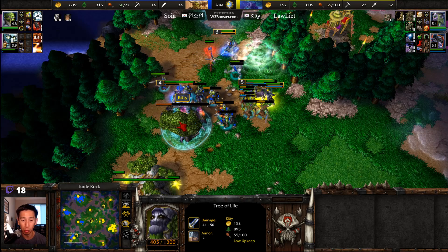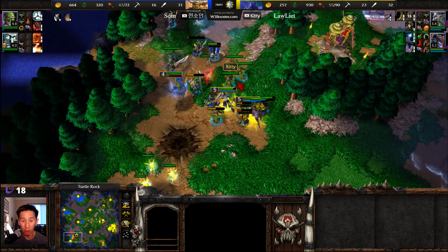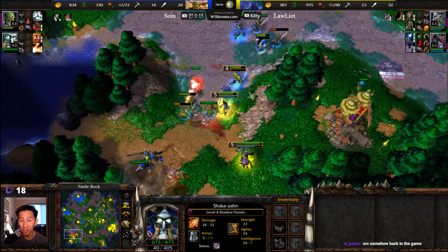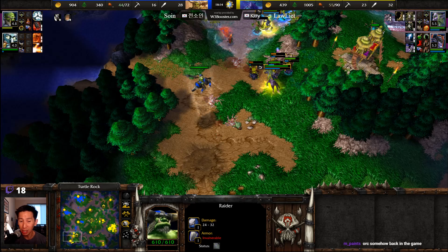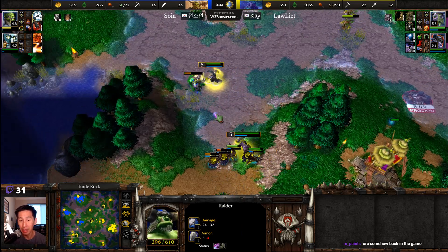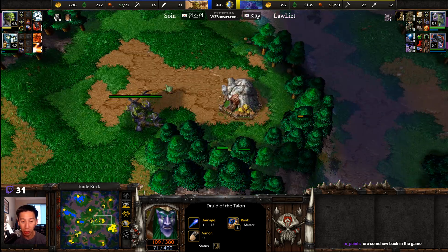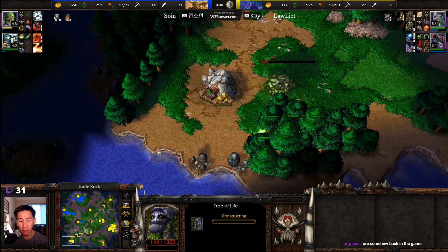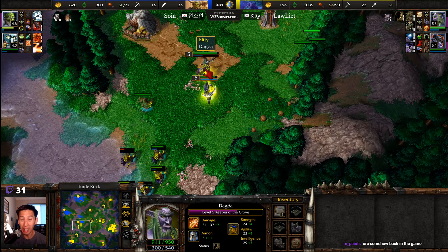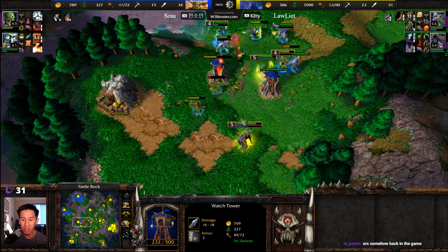Another Scroll of Town Portal incoming — are we going to see a healing wave or some repairs? This expo could end up getting taken down. Shadow Hunter at level four as that Tree of Life gets taken down. Demon Hunter tries to finish off some of those raiders — two raiders get taken down, a third raider goes down as he rejoins the fight. The losses for So.in are piling up rather high. Keeper of the Grove finally gets that entangle — yes, four raiders end up getting taken down. So.in has been able to shut down these expos, but it's costing units that give experience. The Keeper of the Grove and Demon Hunter are getting ever closer to level six. 54 supply compared to 49 — a tough spot to be in.